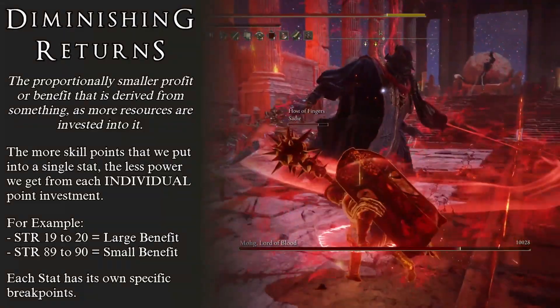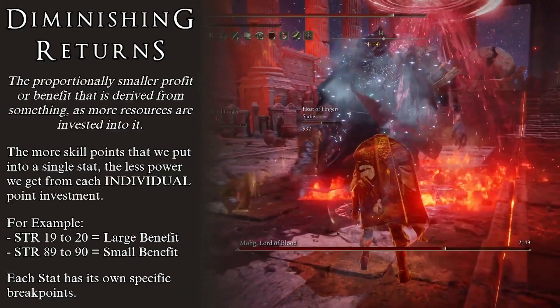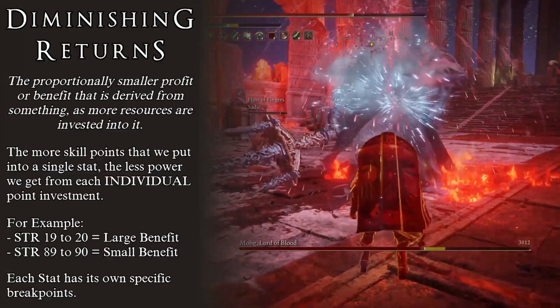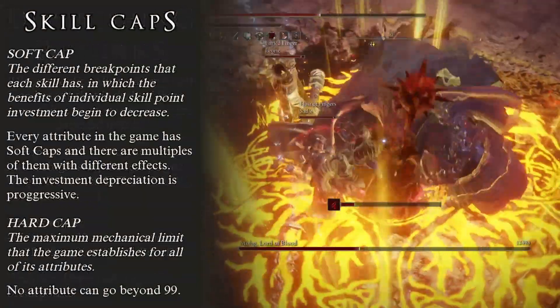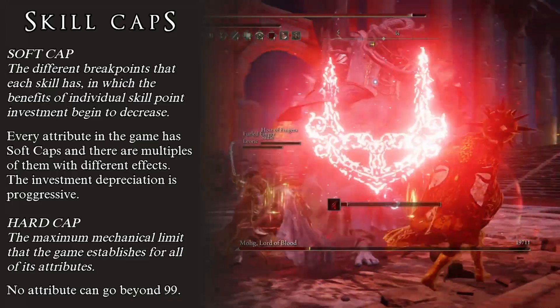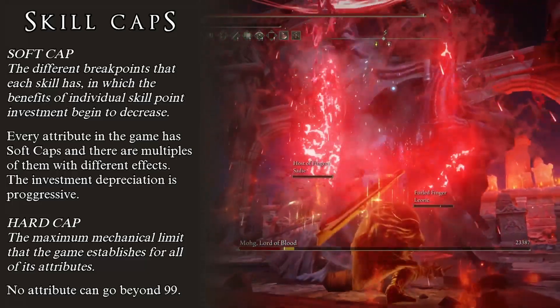The same can be applied to Elden Ring. By the time you get Strength to 80, it might be better to consider putting points somewhere else, because those points will give you more benefit than getting Strength to 81. When speaking about diminishing returns, I mentioned that there were breakpoints where the player would begin to notice the benefits of a skill start to lower. These breakpoints are called skill caps.